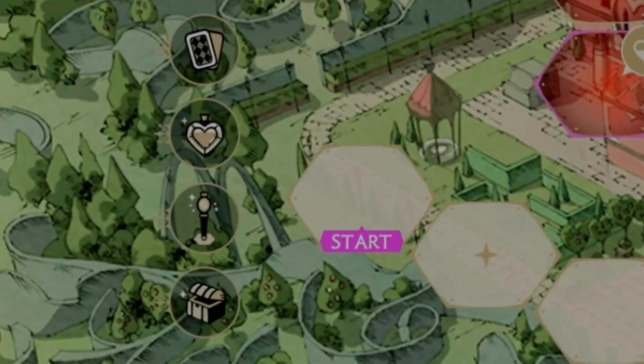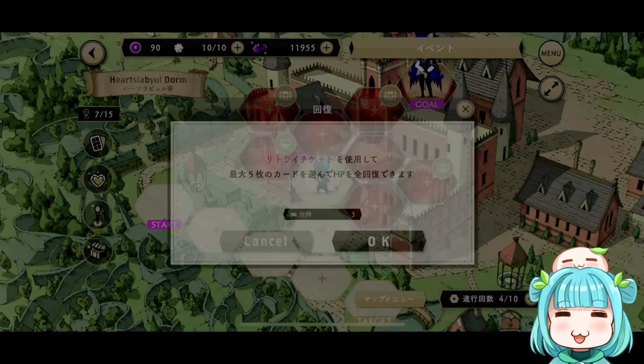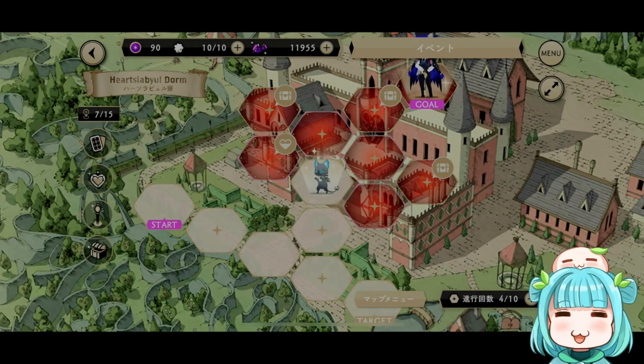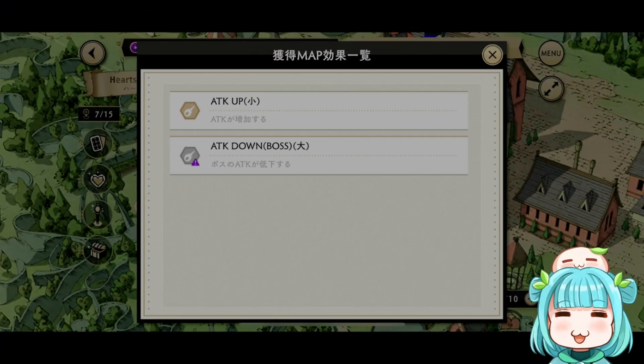The second icon is the heart icon, right under the card icon on the left-hand menu. This lets you use your retry tickets. For this event, if you use a retry ticket, the five cards you are playing with will have their HP completely restored. The next icon — the magic pen icon — will show you what buffs you have collected for this map.